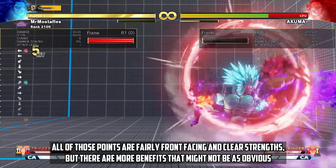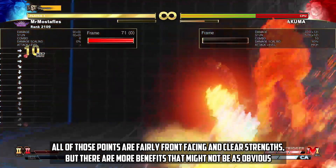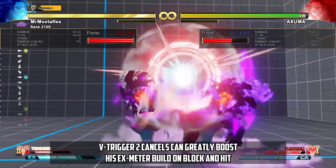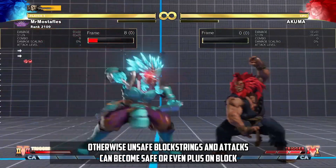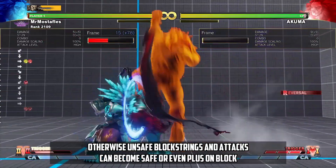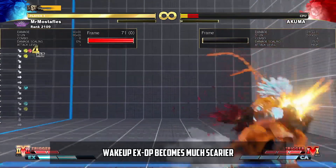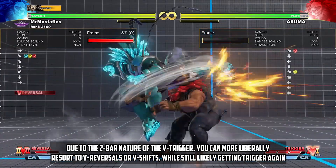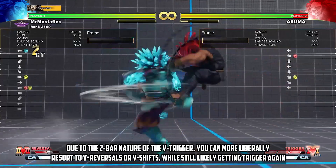All of those points are fairly front-facing and clear strengths, but there are more benefits that might not be as obvious. V-Trigger 2 cancels can greatly boost his EX meter build on block and hit. Otherwise unsafe block strings and attacks can become safe or even plus on block. Wake-up EX DP becomes much scarier, and due to the two-bar nature of the V-Trigger, you can more liberally resort to V-Reversals or V-Shifts while still likely getting trigger again.